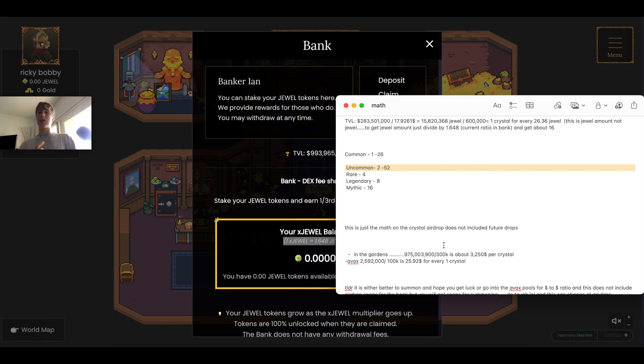If you summon a Common you'll barely break even on the Crystal. Summoning with a gen 1, 10/10 hero costs 32 JEWEL, and a Common gets one Crystal worth about 26 JEWEL — so you'd actually lose about 6 JEWEL on that play. But it's a give and take, because you could also get an Uncommon, Rare, Legendary, or Mythic, which would boost returns tremendously. You can't really game the summons, but diversifying spreads your chances.